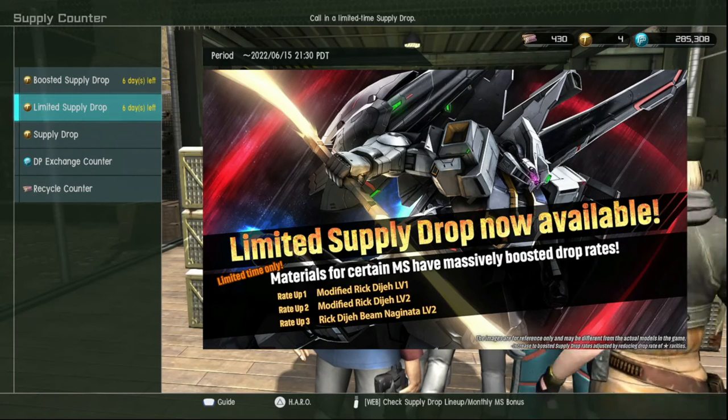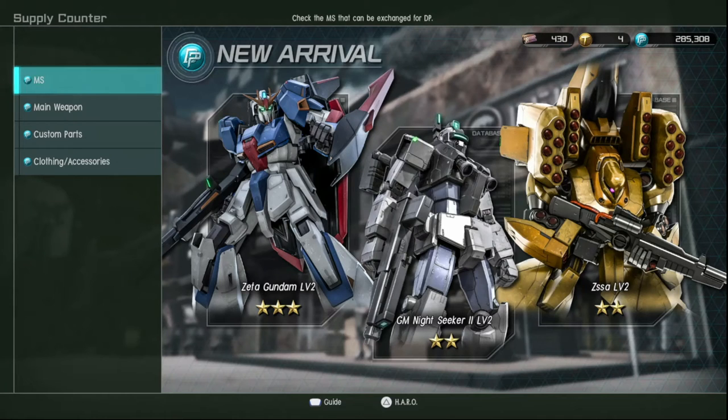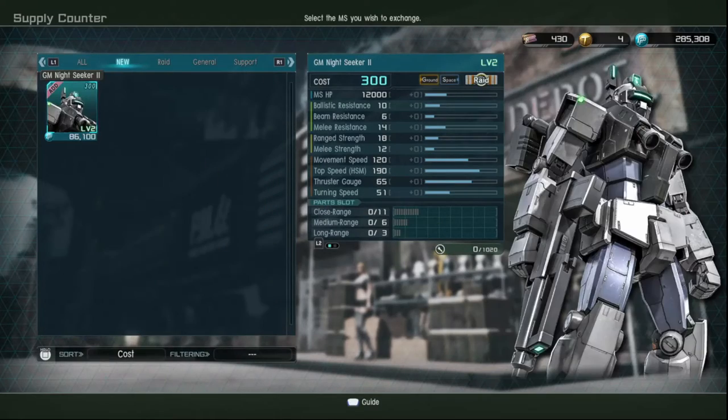What else do they have? They've added a GM Intercept Custom FB level 3 to the recycle shop — I didn't see it so we'll check that in a second. New suits for the PP shop: Gundam Night Seeker and ZaZ. ZaZ is really, really good — if you do not have a ZaZ, please get it if you can afford it. It's one of those suits that can just annoy people if they're not paying attention, and when the ZaZ starts hitting you with its missiles, then everyone's like 'oh, we need to kill that thing.' Zeta — get it, it's just a fun suit.